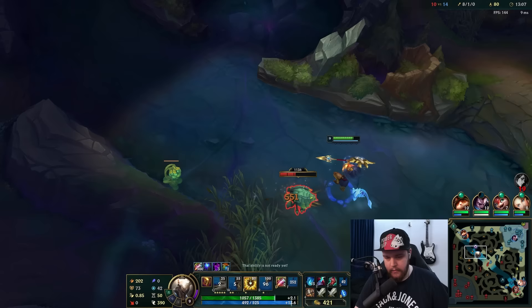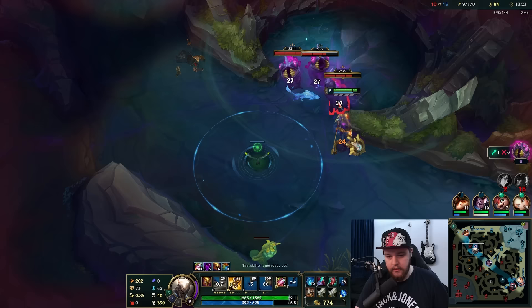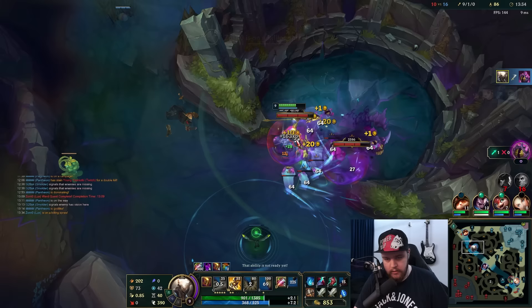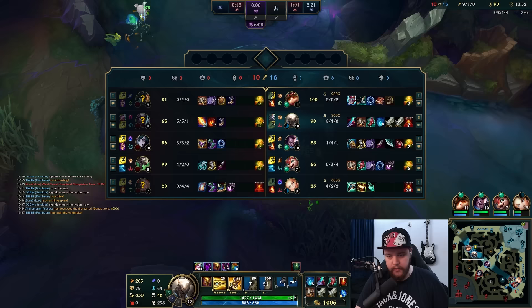That dude was free - he walked right into us. Let's go! I'm going to empower Q and try to hit everything - more AoE damage is better here. So I just empower Q. I'll regroup them a bit so I can land the Q easier. We're looking good. We have nine kills and we're obviously quite strong.